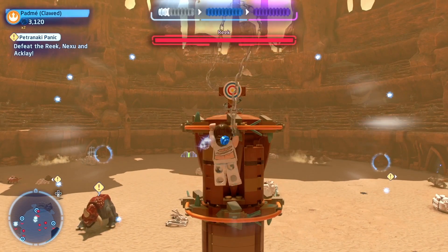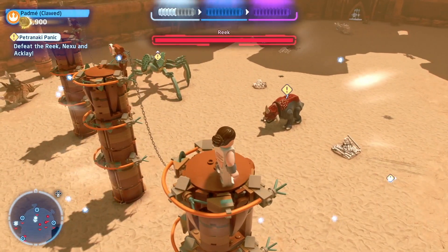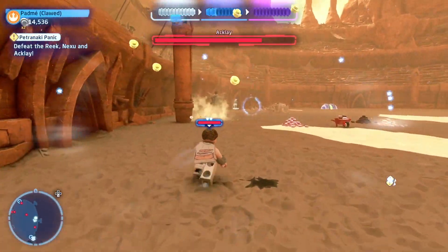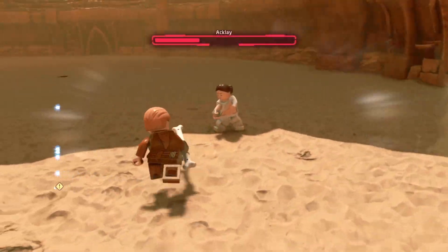When you start out, you've got to climb up to the top and break the chains so that you've got no more chains. You need to repeat the process for the other two, and then you can run around the arena and break the blocks. When you take out five of them, you'll get the first of the minikits.